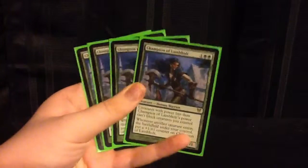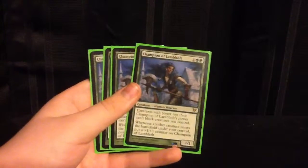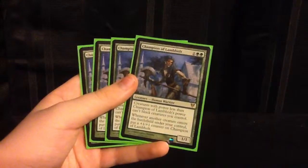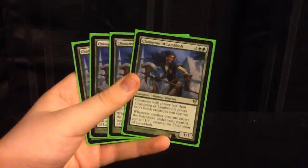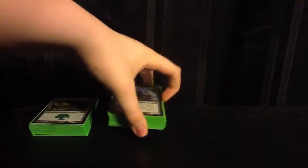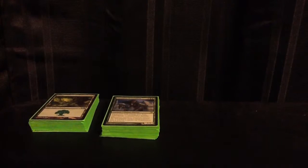Next up, we have Champion of Lambholt - we have a playset. She gets bigger for every creature that enters, which is very nice in a fast ramp deck. And it makes it so their creatures can't block. If they can't block, this deck is just a powerhouse - it stomps right through them. She's very nice in the deck. I'm thinking about taking 1 of her out for Witchstalker, but I need to playtest with Witchstalker first.